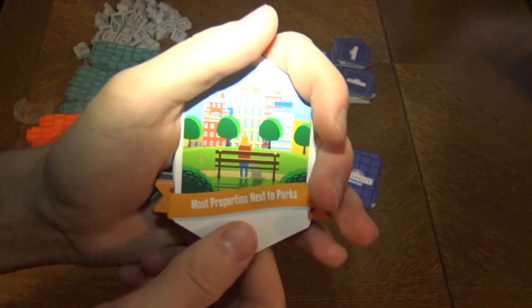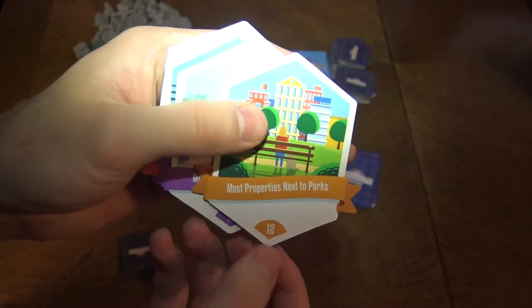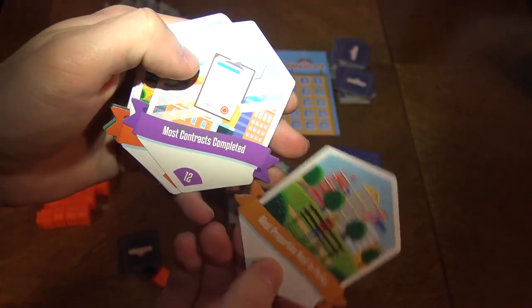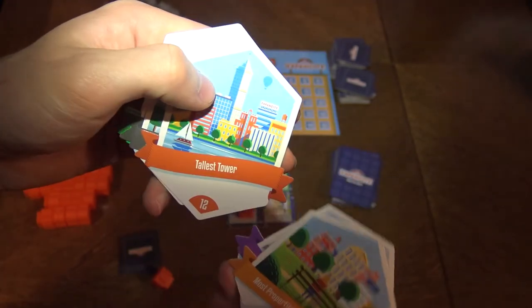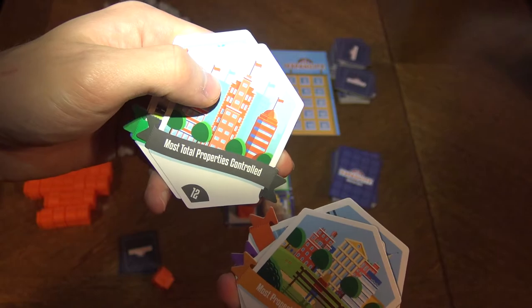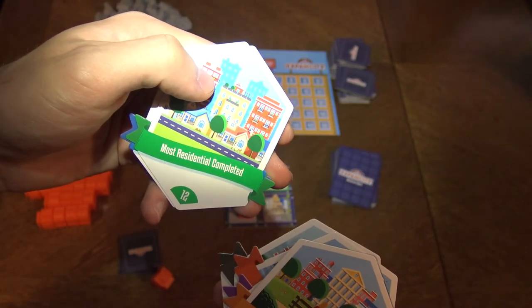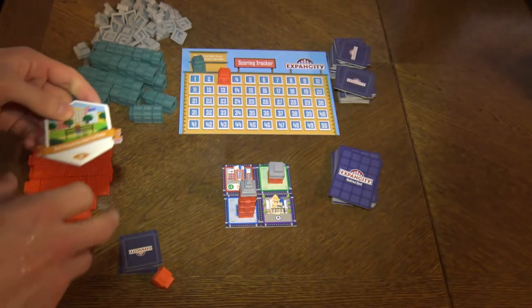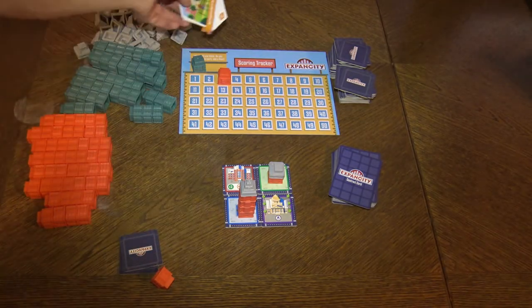There are also objective tiles that give extra points — for example: most properties next to parks, most contracts completed, tallest tower, most total properties controlled, most residential completed, and most commercial completed. You get extra points for achieving these.